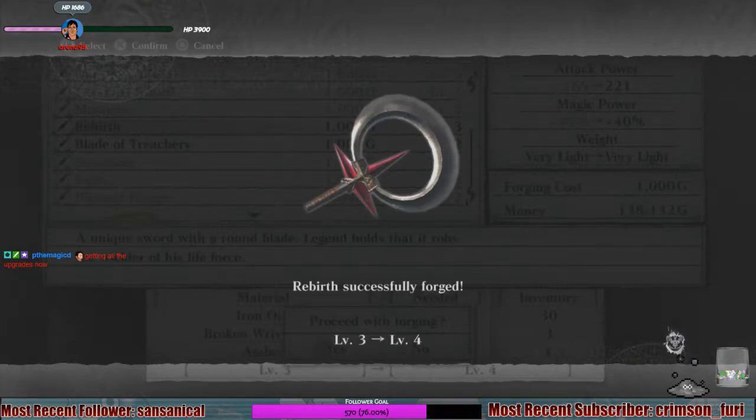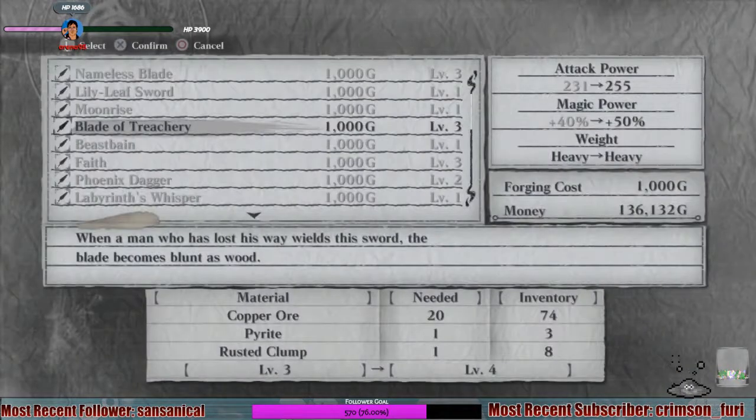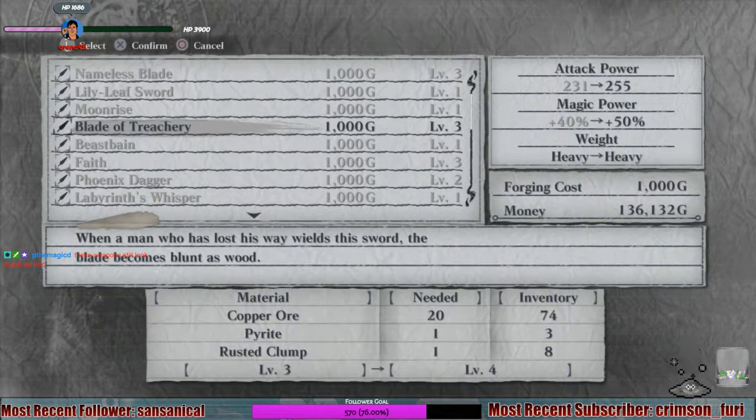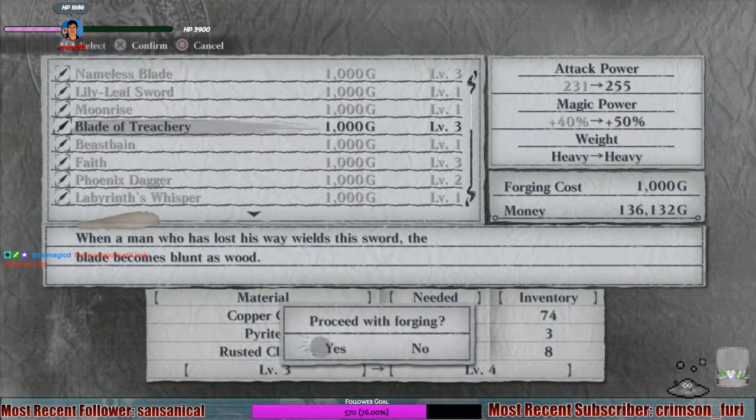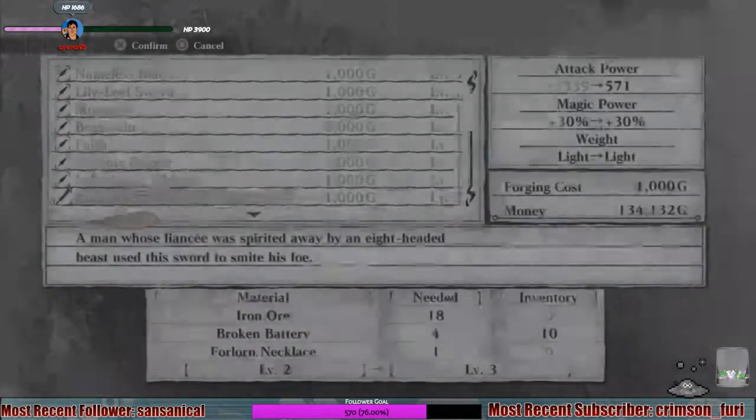Let's upgrade that to level 4. That's really cool looking now, look at that. Bringing all these people closer to nirvana. Getting all the upgrades now, yeah, trying at the very least. Later treachery cannot be upgraded. Machine oil — where's that? I have 5 out of 8. So if I use two of them — there we go. Rusted clumps, level 3. We can go up to level 20. Pirate knocks us down to 2. Later treachery is level 4, look at that. Kusanagi needs 10 iron ore, so let's go find our iron ore. We now have 0 iron ore. It's upgraded. We don't have any iron ore.